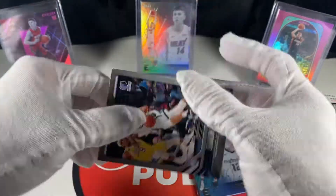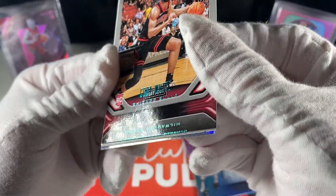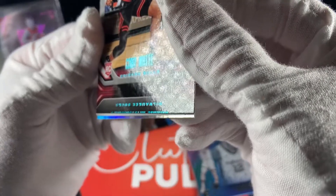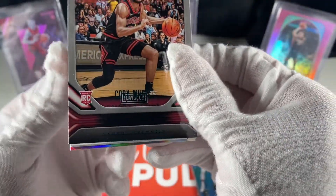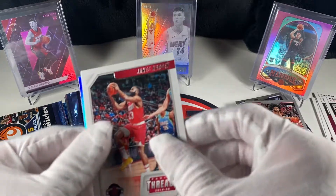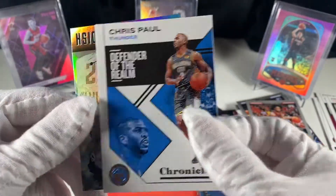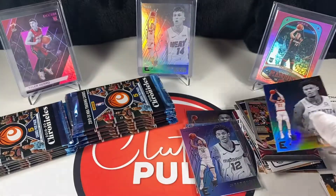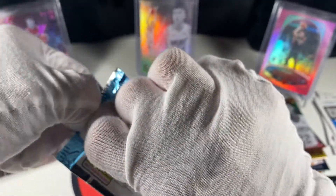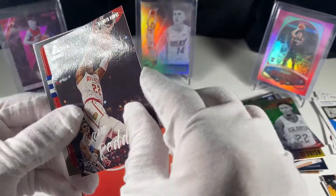This pack — Brandon Clark, there it is — jeez, look at this Coby White teal. It's got a Giannis on the bottom of it, you can see the Milwaukee Bucks and Giannis' name on the very bottom. So apparently this box is gonna be really bad for these teal parallels, which kinda sucks. James Harden, Chris Paul, and Cam Reddish. I imagine we're almost halfway through here — kinda bummed about these teal parallels but what can you do.